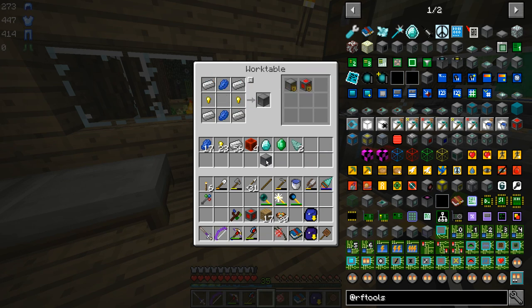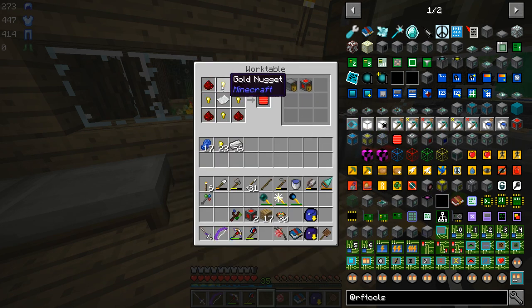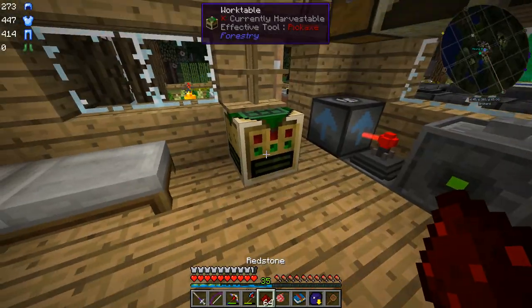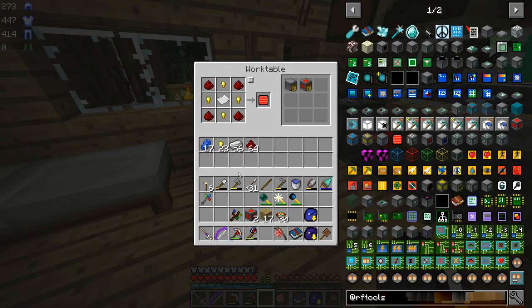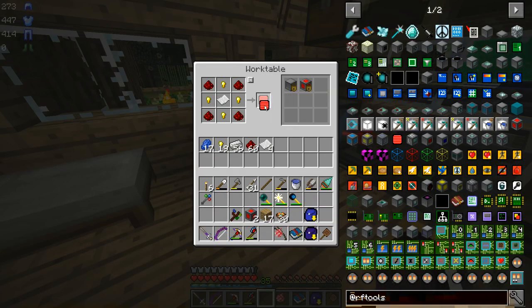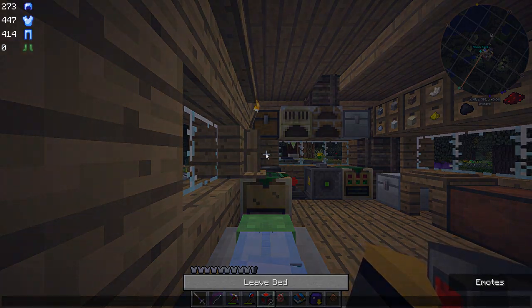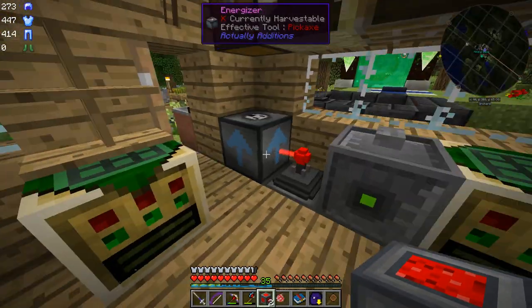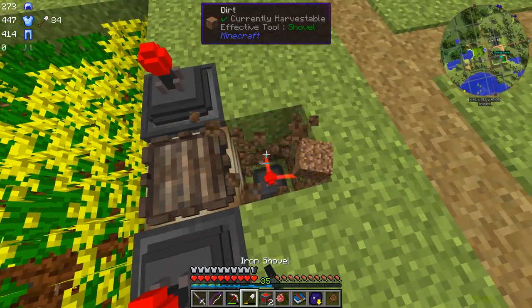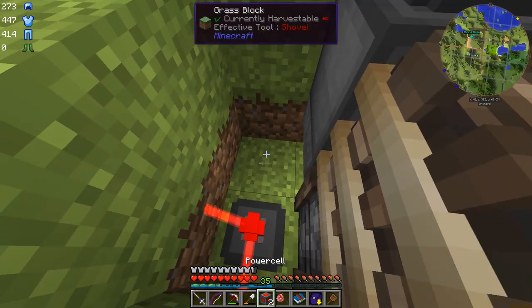We'll probably be making a lot of power cells over time as well, so we'll lock that one too. So we've got our two power cells, and now we're going to make the link cards. More gold nuggets, some redstone, and some paper. We're going to need two of those. This is probably one of the cheapest ways to remotely power things. Now these power cells will either input or output on each side — you can't have input and output on the same sides, but you can specify different operations for different sides.